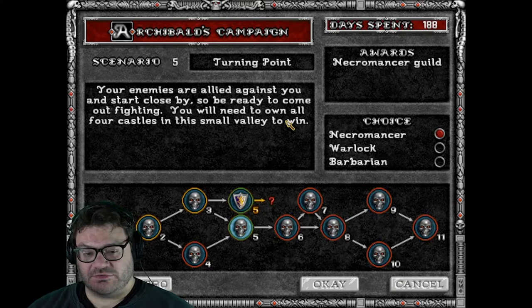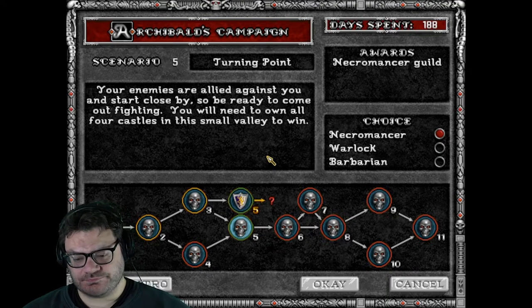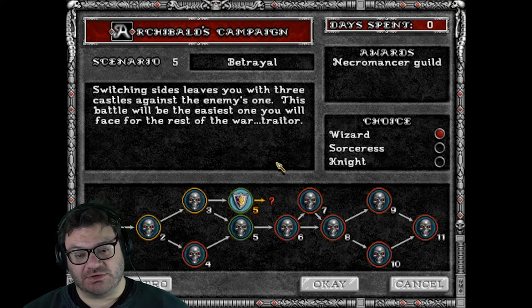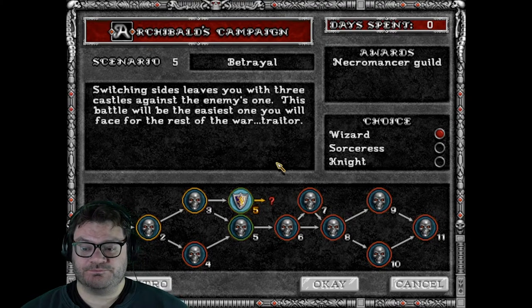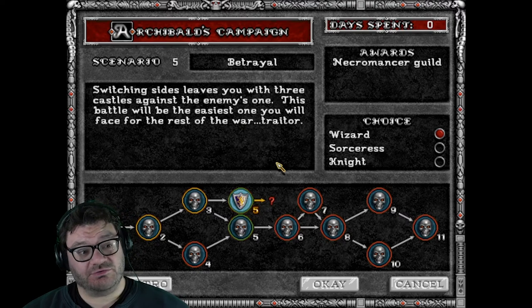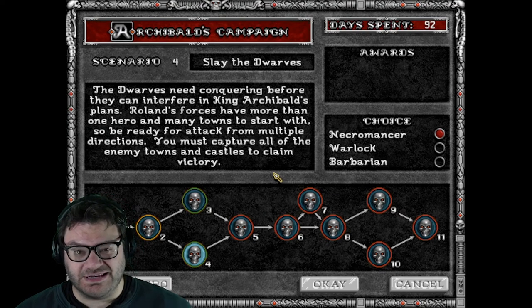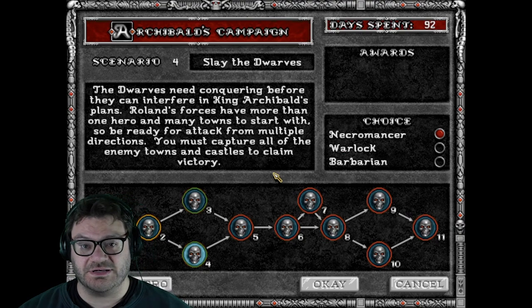Your enemies are allied against you and start close by, so be ready to come out fighting. You will need to own all four castles in the small valley to win. Switching sides leaves you with three castles because the enemy's won one. We're going to stick with Archibald's campaign, but as promised we're going to go back and do the dwarf scenario first. Thank you so much for watching KelvinsCoinTV — that was Freeing the Necromancer's Castle. We're going to do scenario four and slay the dwarves. See you in the next episode. Bye.